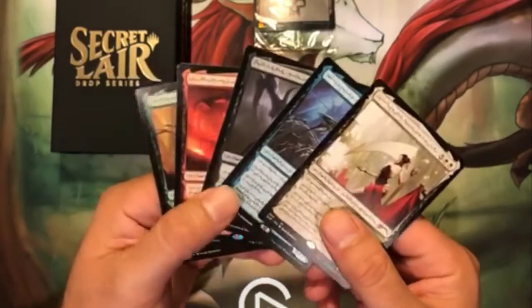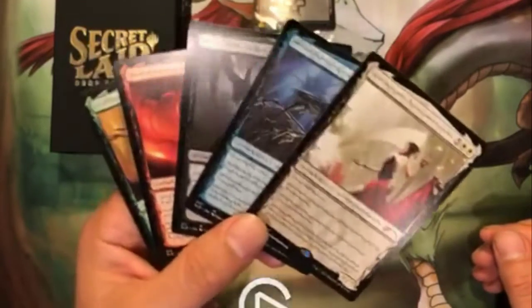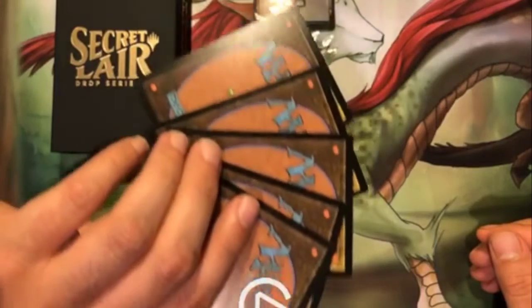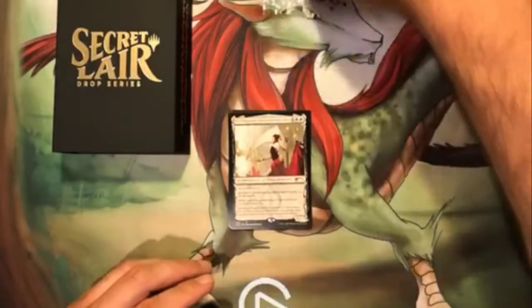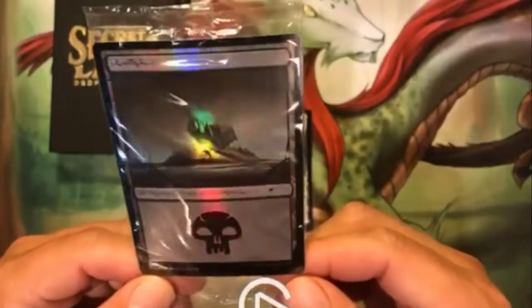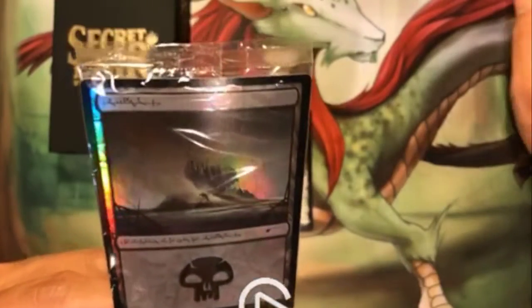And the last one — the green one, very nice. So there you have it, the Phyrexian Creators Complete Edition, all in Phyrexian language, beautiful, all with the Magic back. And we cannot forget the bonus card — the Jumpstart Phyrexian Swamp foil. Very nice, thank you very much and we'll see you in the next one!